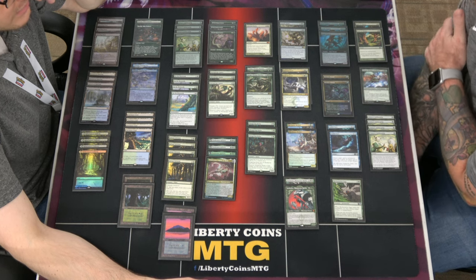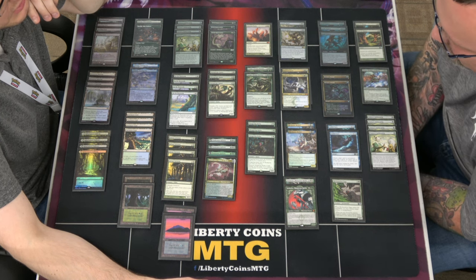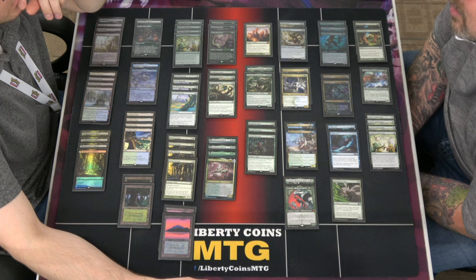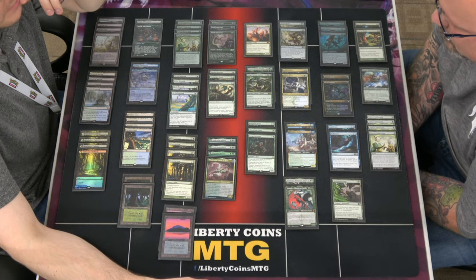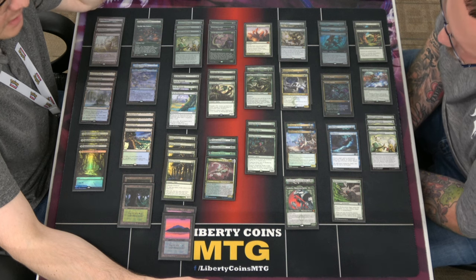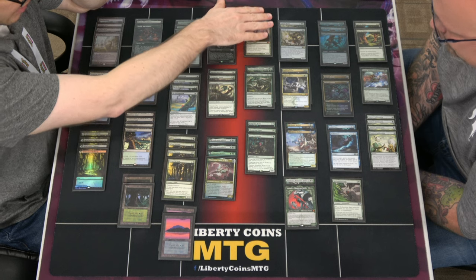Two Gargos might be right — kind of hemmed and hawed on that. Six is now the top of the curve aside from the X spells. Three Hungering Hydras.